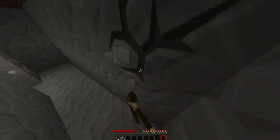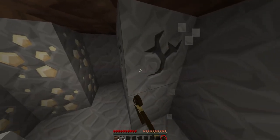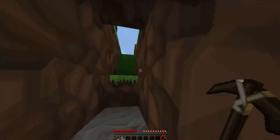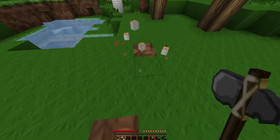When you punch a tree you get wood, and you use the wood to make a crafting table, which I just showed you. Then you make some sticks, and then you make a pickaxe, and then you go get stone. You won't have this mod installed — you'd have to install the Timber mod for it to work.